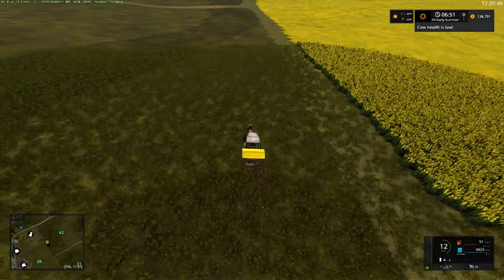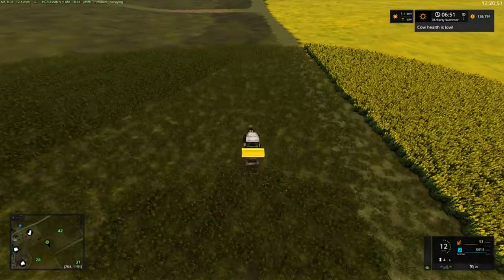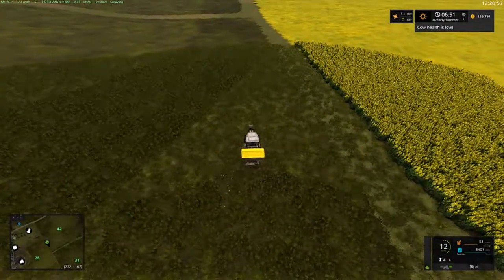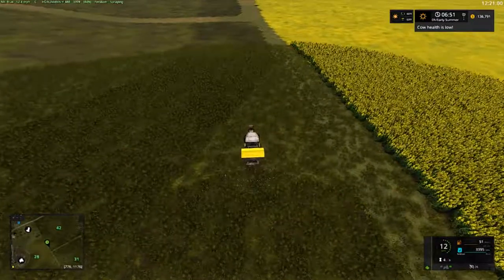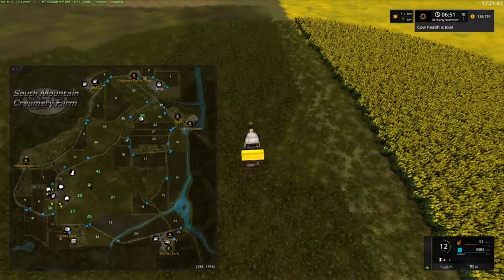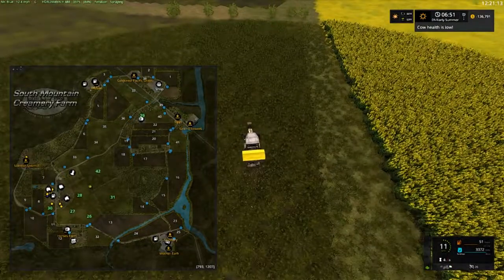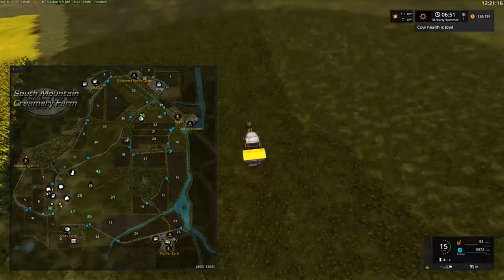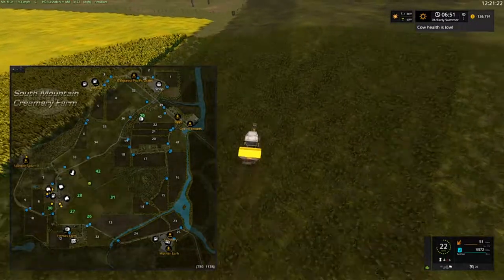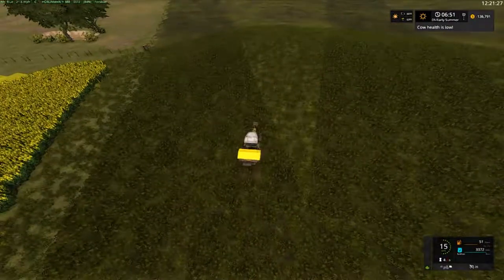Our barn is easier to get into with a semi. To haul a semi load of silage bales — you can see on the map up top there's a little green 29 with a hay bale symbol underneath it. That's one spot. It's closer down here at the bottom. Let me hire back a worker. Minimal Michelle's our driver now.